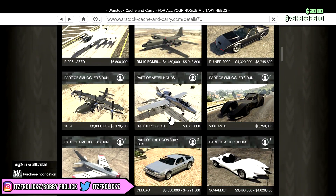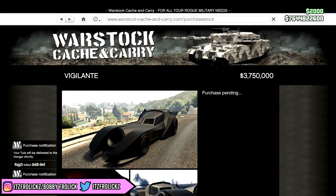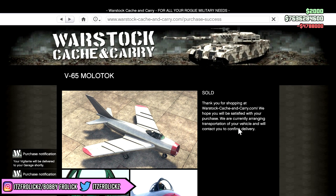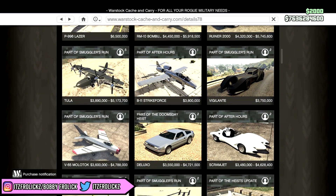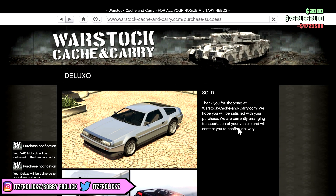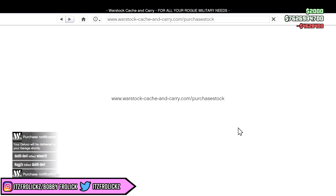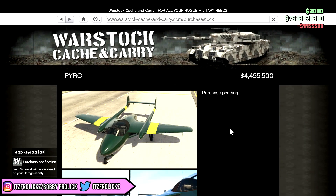Let's see what else we can get — we got the B11 Strike Force, that's a pretty nice Warthog jet. We'll get the Vigilante too. By the way, if you guys want any modded cars or cool cars, go check out my Discord — we've got tons of giveaways going on in there all the time. It could be for cars in game or just random stuff in general. The link's down below in the description. We got like 3,000 members, which is awesome, so if anybody else wants to join, definitely do it.